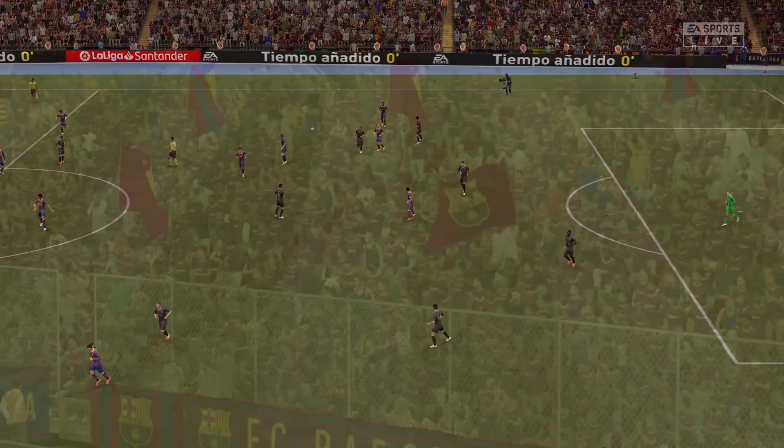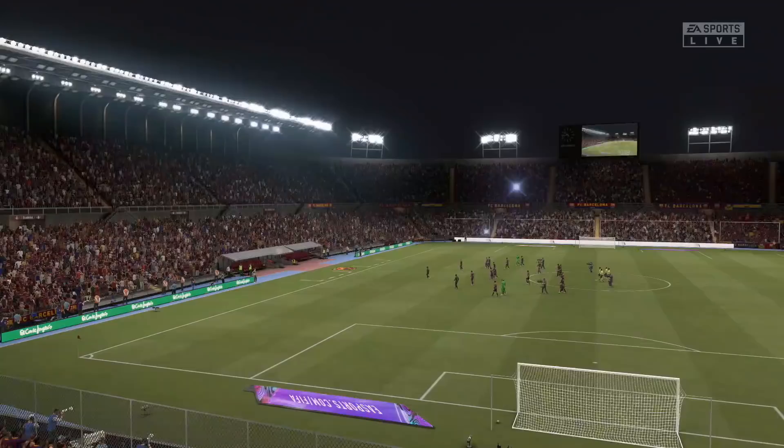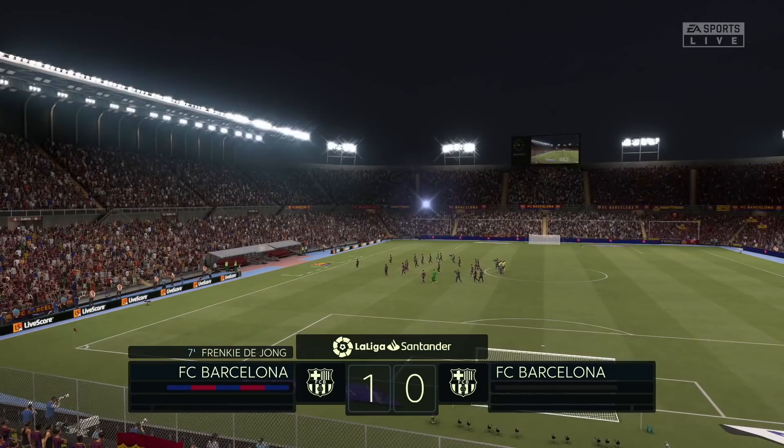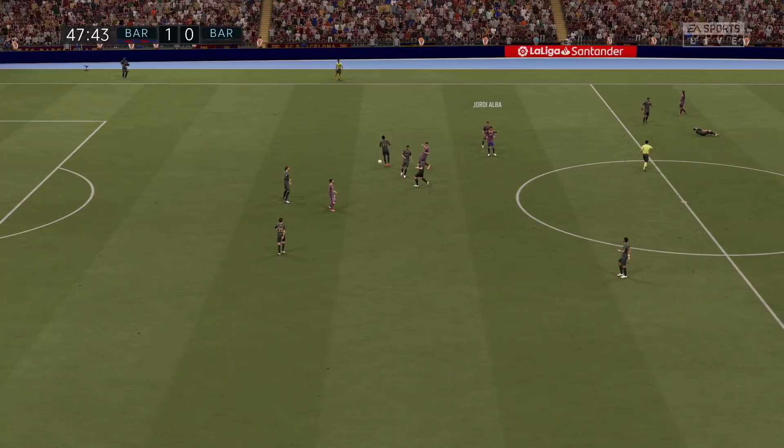Halftime. The best way to judge this half is to say that the team with wingers is winning and the team with a very narrow and predictable setup is losing — that's kind of what defines Ernesto Valverde's Barca team. Frenkie de Jong with a moment of magic early on and Koeman's team in the lead. So far we haven't seen much from the big players like Messi, Coutinho, Suarez or even Iniesta from Valverde's team. Let's hope the second half can spring these superstars to life.